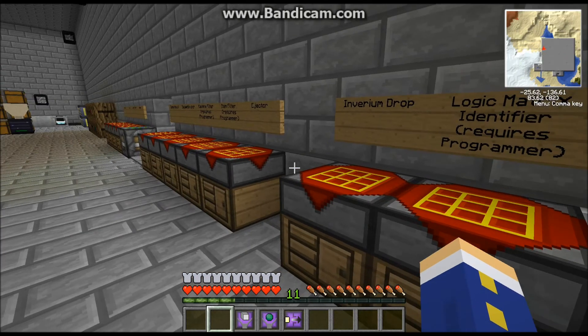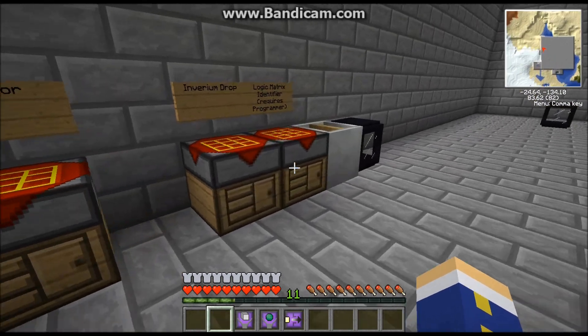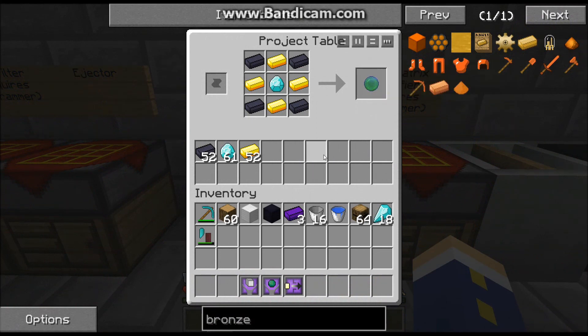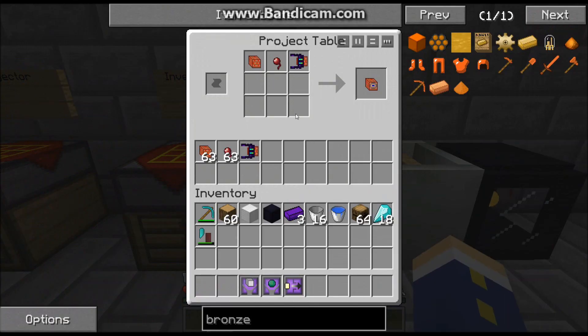So if you get some of these logic matrix programmers, you can make the machine filter. Here's how: take some dark iron, some silver, redstone, and this matrix identifier. The identifier requires an invariant drop — you take this invariant drop and place it in a crystallizer. This is for Factorization. You place the invariant drop in the slot with some smooth stone and a water bottle, and it takes 20 minutes to create the logic matrix. You then take the logic matrix and place it in a crafting table with a spider eye and the programmer from the dungeon chest, and you'll get a matrix identifier.